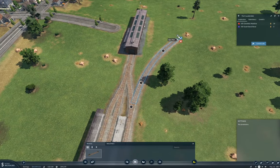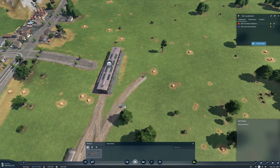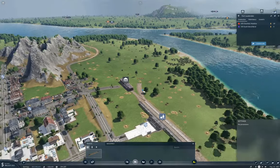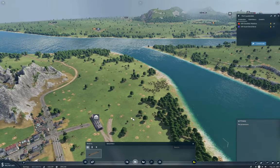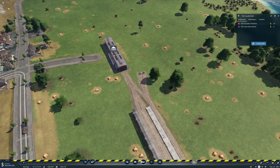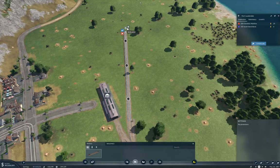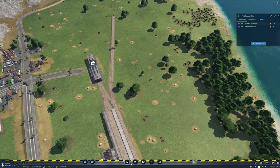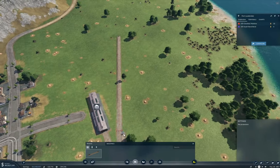I'll come around this way and make sure it's level. Then I'll bring off a second track — because why wouldn't we dual track? It's not like we have $446 million in the bank or something. I'll bring this out this way and keep it level. So we've got the track coming out of Fort Lauderdale, and I think that's lined up about right. I need to crank it around and come through here.